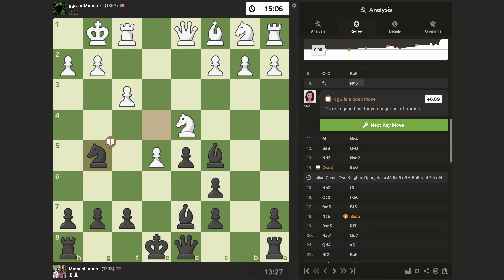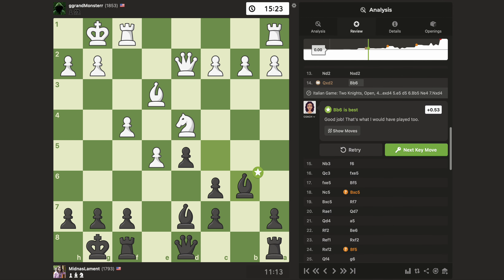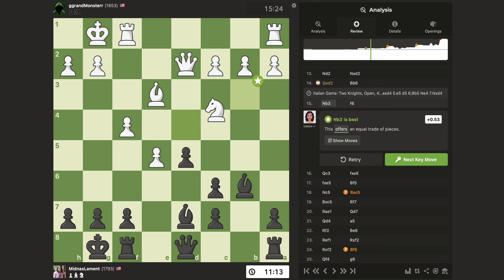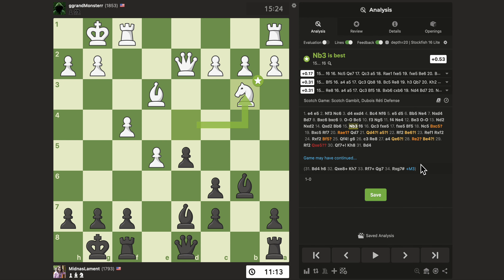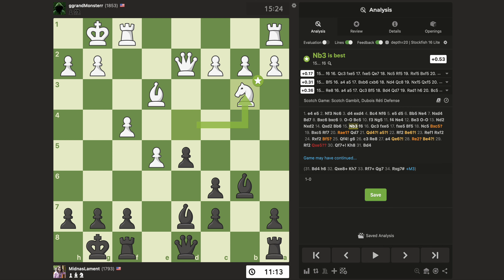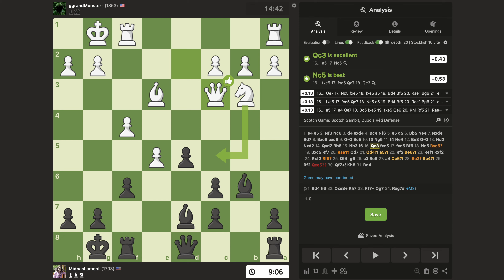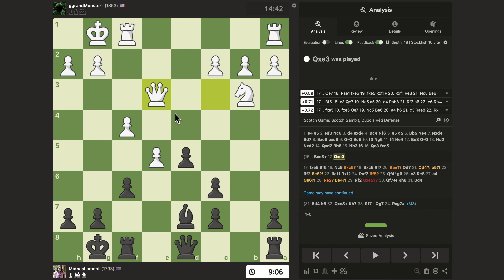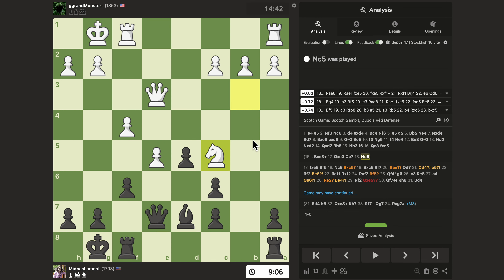They knew tons of theory. I kind of knew this theory too, but not that great. It looks like I found the right moves — I just had to use some time to find them. They then played Knight B3, which the computer says is the best move. I played F6, which is also the best move. I'm happy with that, though I had to spend two minutes to find it. They just find the best moves with no time. Queen C3 is the top engine move — which also looks kind of weird because they're allowing me to take there. And then they go Knight C5, which is why I didn't do that.